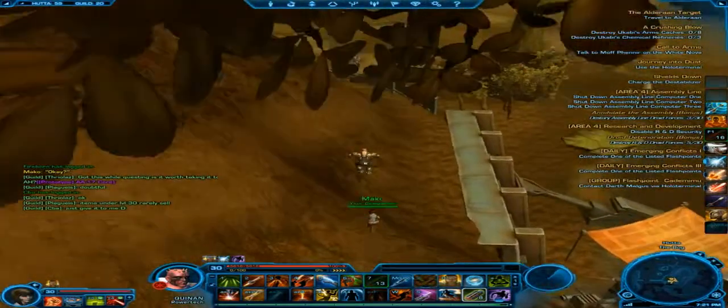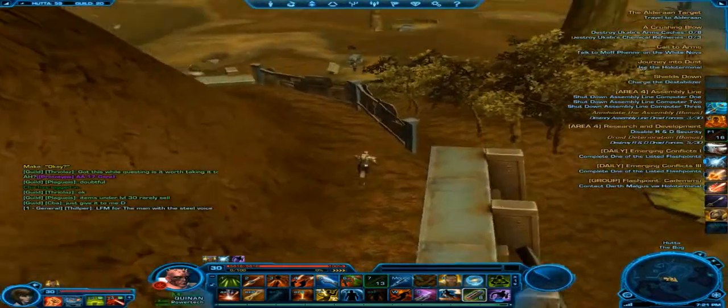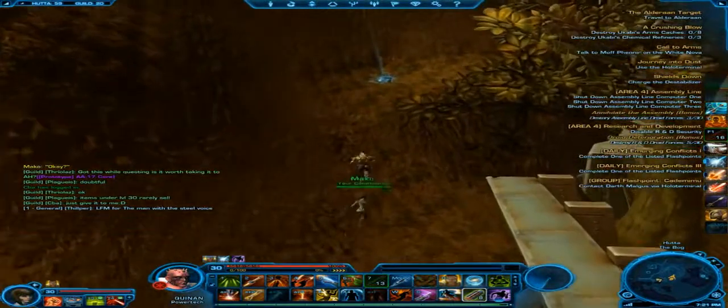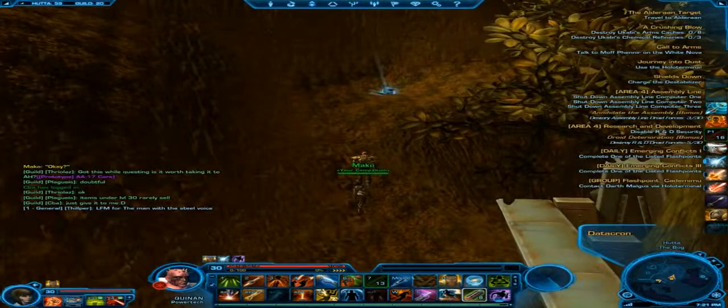Jump down there and just run around the corner here. And there it is. That will give you plus two aim. So that's the first one.